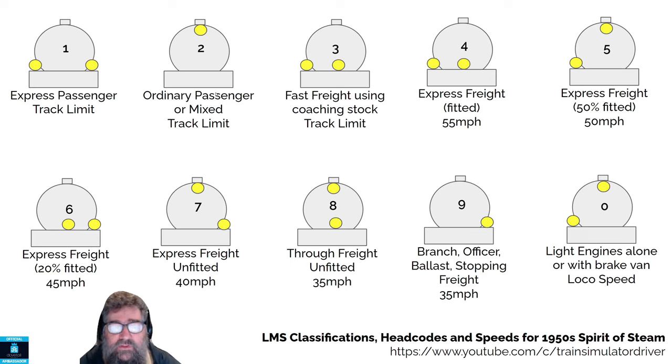If you're an ordinary passenger or a mixed train — now a mixed train is passenger and goods, meaning you've got some goods wagons — you're allowed to run at the track limit, and you put one white lamp up at the top. Now, before we get off the passenger ones, there's a special one: if you've got two at the bottom and one in the middle at the top making a triangle, that's the royal train, and everything else can just bugger off out of its way.